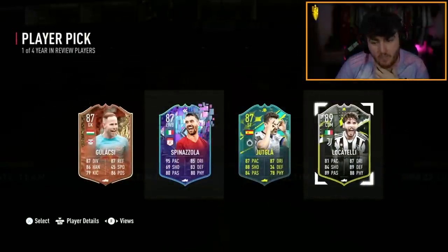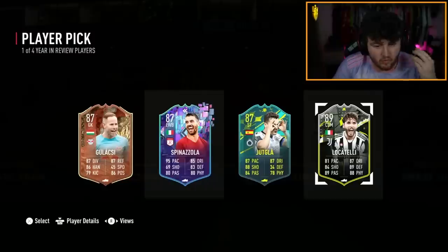Max is here. Player pick first — here we go. Spinozola's not a bad card. Locatelli takes the cake though. If you didn't get Locatelli, Spinozola would actually be a really good card — he's a really solid left back in this game. However, Locatelli is clear, to be honest.